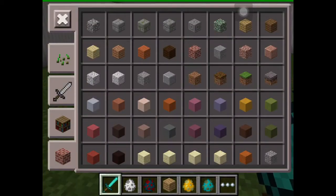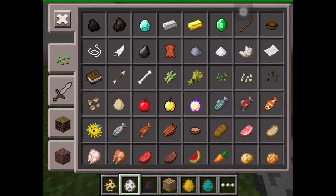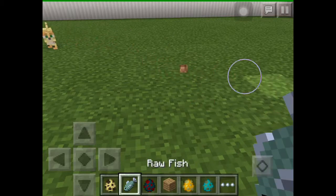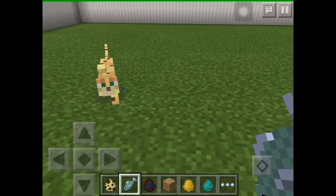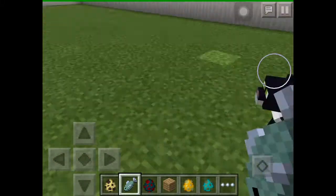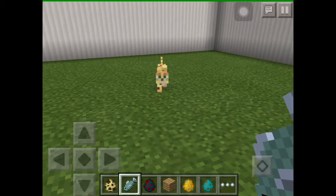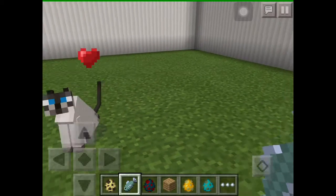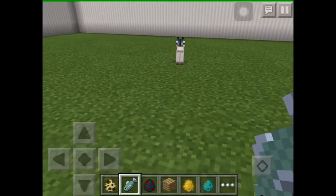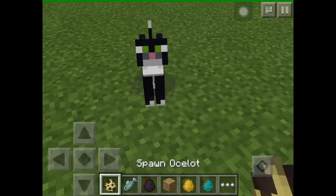Now let's get to the mobs. New mobs include ocelots. I'll show you how to tame an ocelot — there are three different kinds of cats they can turn into. Taming this one gives us what I call the mittens cat — the black-and-white cat. The next one is the Siamese cat. You can feed them fish, and the main job of cats is to scare away creepers.